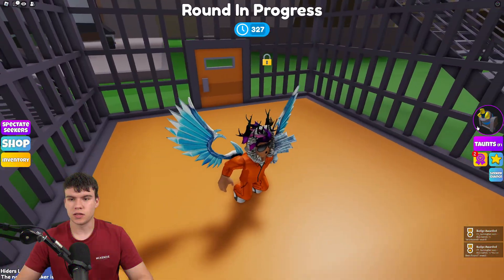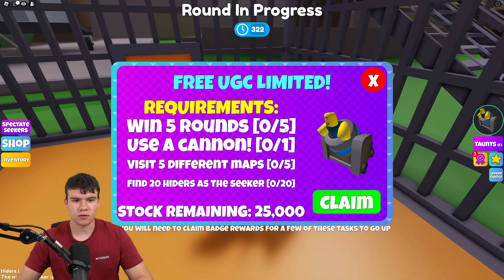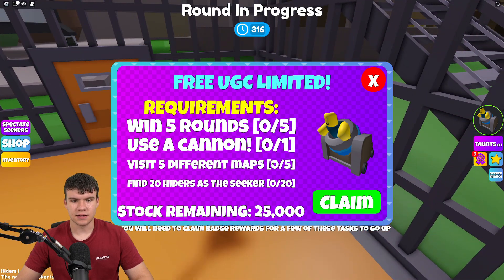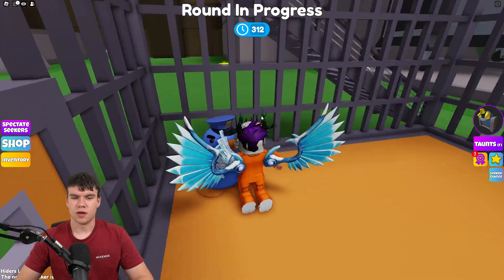If you click on this cannon to the right, there are four different tasks: win five rounds, use a cannon, visit five different maps, and find 20 hiders as the Seeker. That's essentially what you guys need to go in and do.